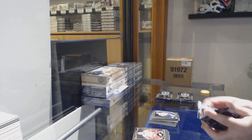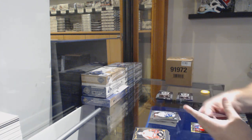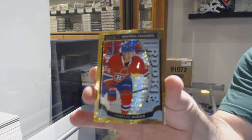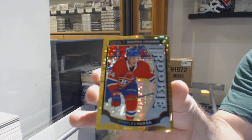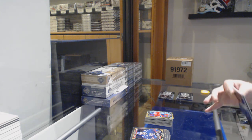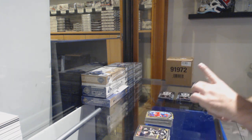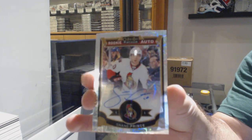Chandler Stevenson for the Capitals. Jared McCann marquee rookie for the Vancouver Canucks. And for the Montreal Canadiens, Seismic Gold rookie numbered to 50, Charles Houdon. We've got for the Ottawa Senators a Trax Rookie Auto to 125 — Shane Prince.